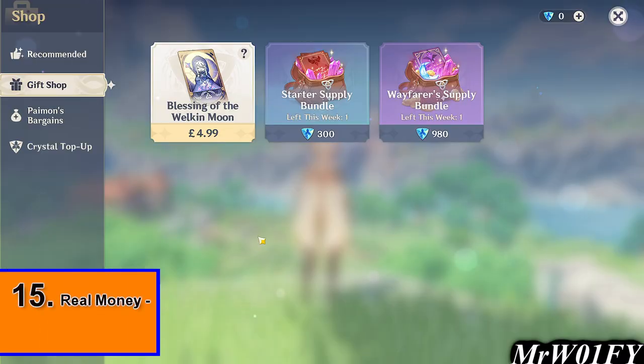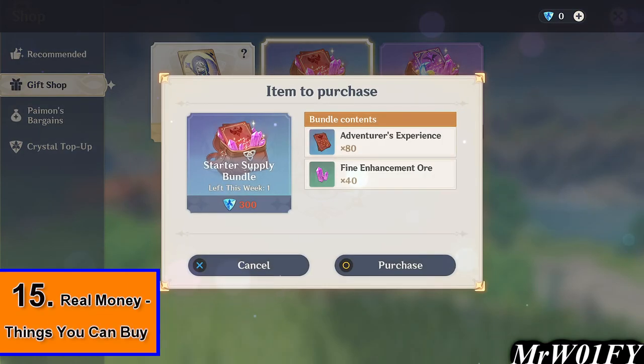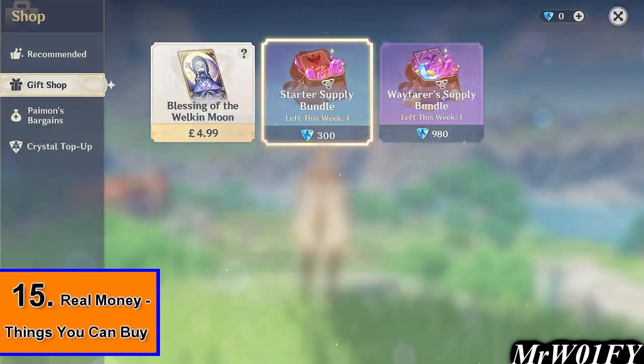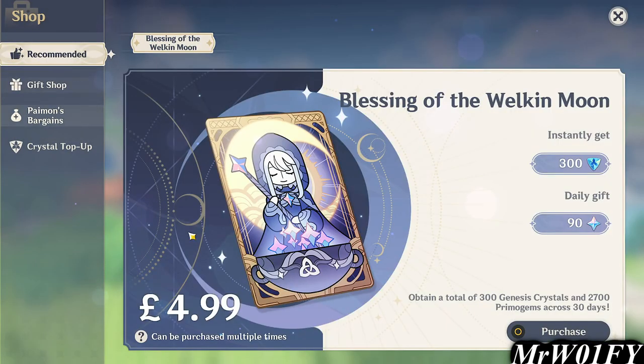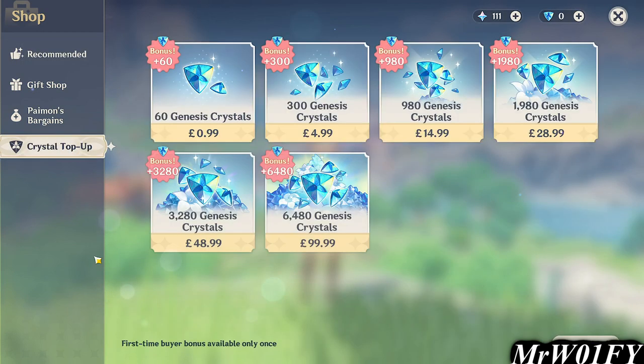To wrap this guide up, we'll have a quick glance over some of the paid content available to players. For a more budget-friendly approach, players can currently buy The Blessing of the Welkin Moon, which will provide a small amount of Primogems up front and then drip feed further Primogems into the player's account every day for 30 days.